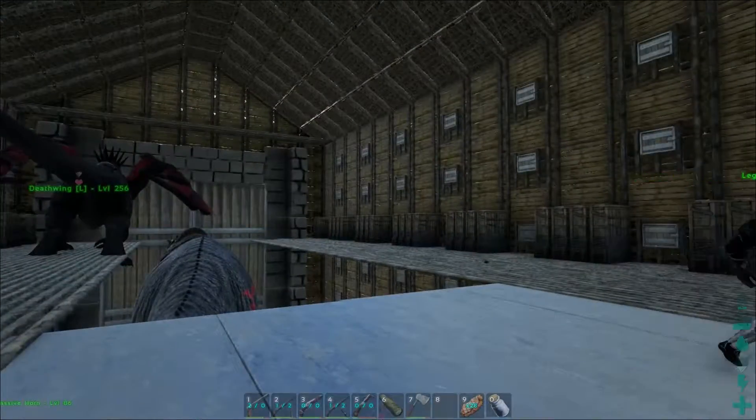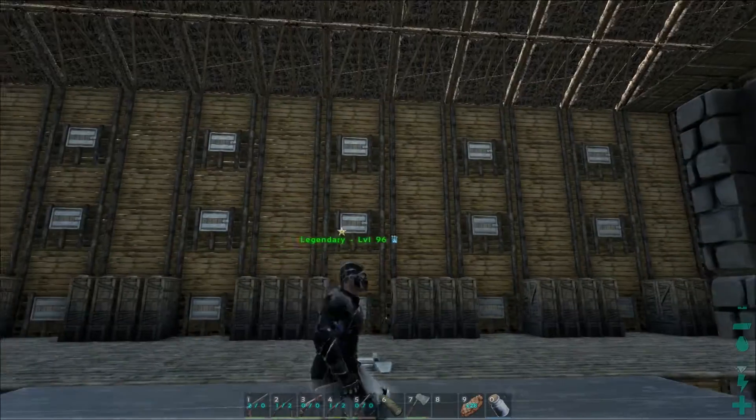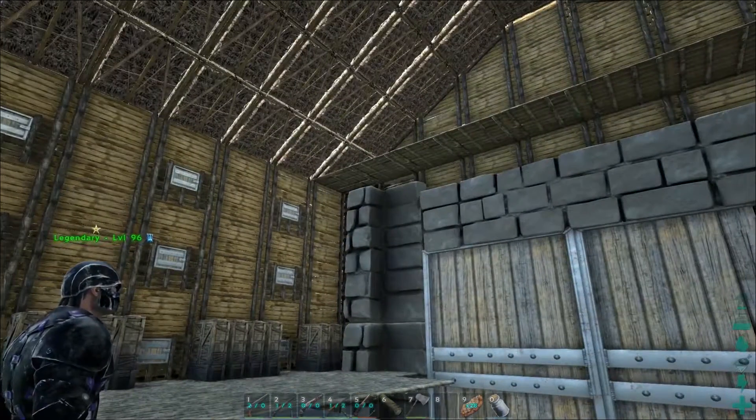You can see there are ledges above each door, with a ladder built up to them - though their purpose isn't entirely certain yet.